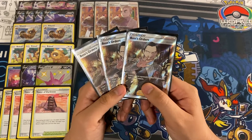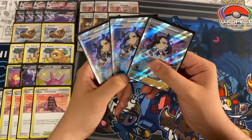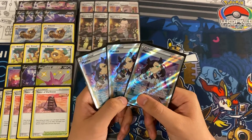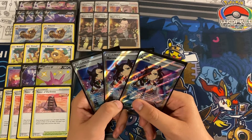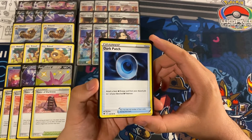Next up we are playing three copies of Marnie — a basic supporter where each player shuffles their hand and puts it at the bottom of their deck. The player that played this draws five, and your opponent draws four. Great disruption, great supporter. We're playing three because we do have other ways to draw cards.